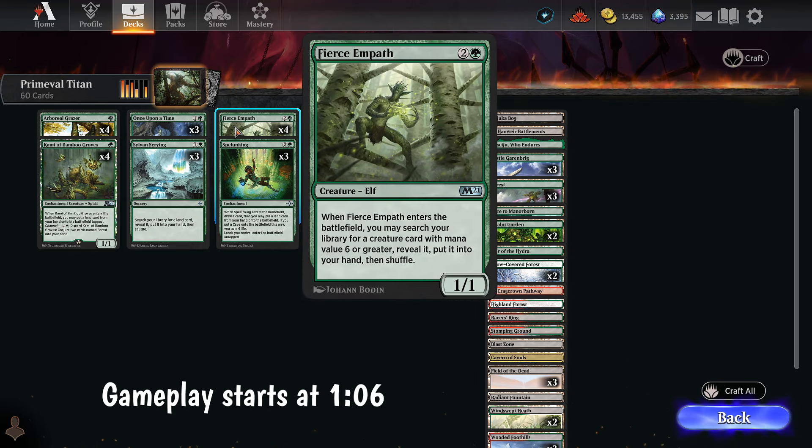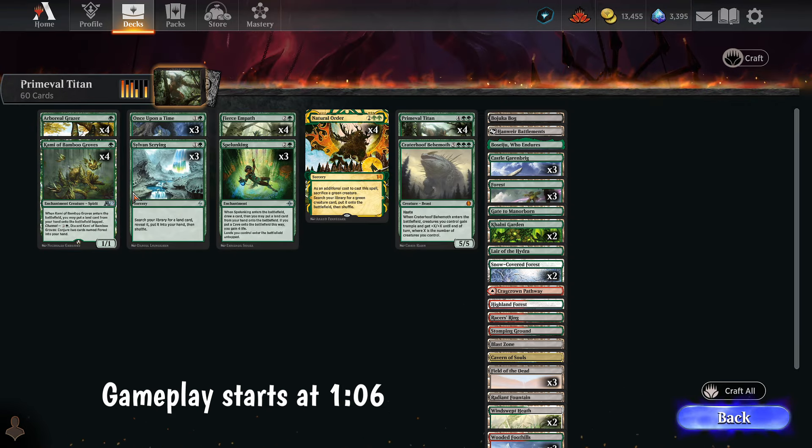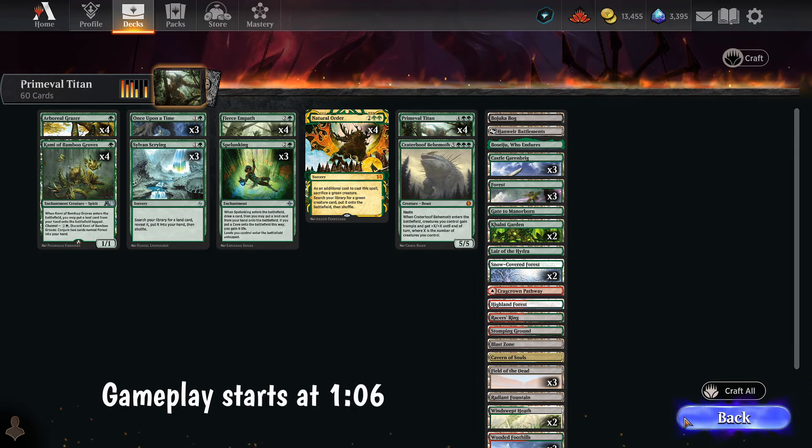Where do we get tokens from? Is it literally just playthings that add lands? How many lands are we playing? Oh no, I have to know what the lands do. Field of the Dead — okay, so we're a Field of the Dead deck as well. What's the worst that can happen? Let's just play it.